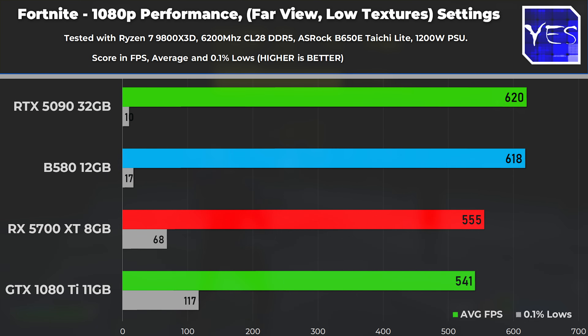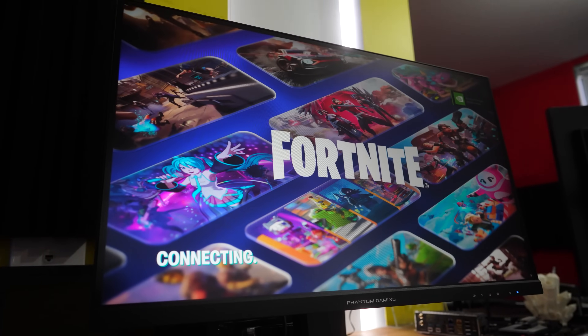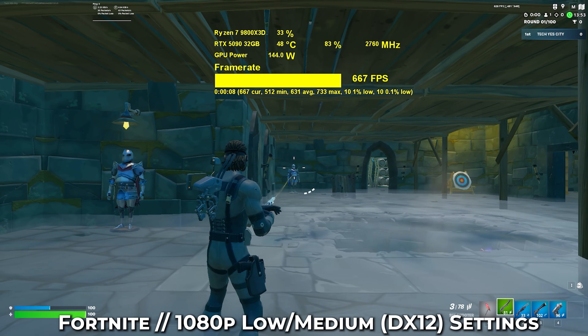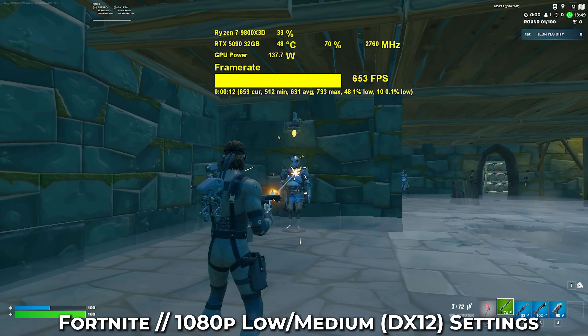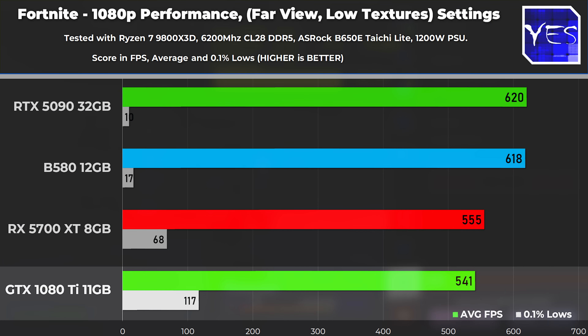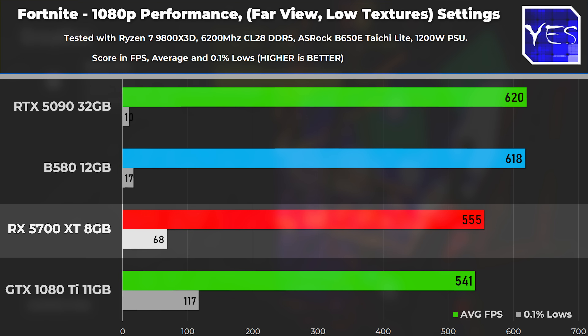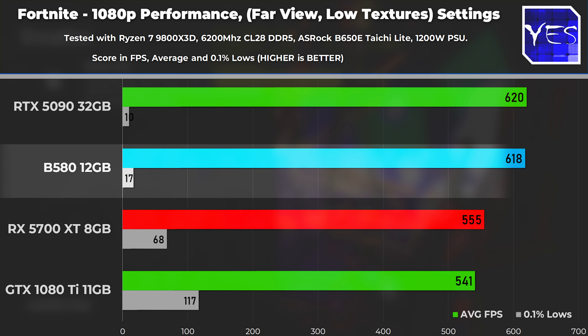Now it's time for the last title, Fortnite, and here's where we came into some issues — not just with 0.1% lows. The RTX 5090 was hammering the 9800X3D so hard at 1080p that I couldn't even boot properly in performance mode; it just kept crashing. Changing to DX11 and DX12 gave mad stuttering. Our little trusty GTX 1080 Ti did phenomenally well though, and the RX 5700 XT did the next best in terms of 0.1% lows despite having a slightly higher average. The Intel B580 suffered the same stuttering — likely the CPU hitting max load and stuttering as a consequence.